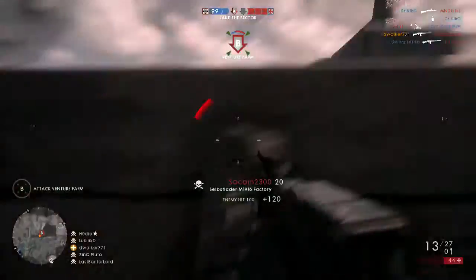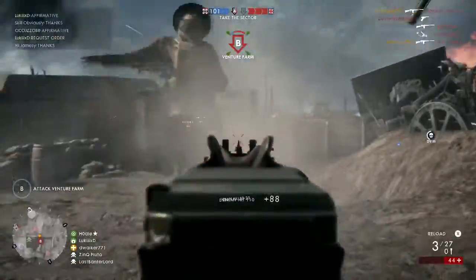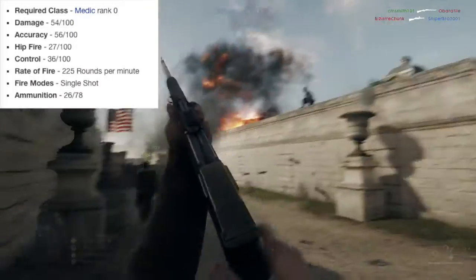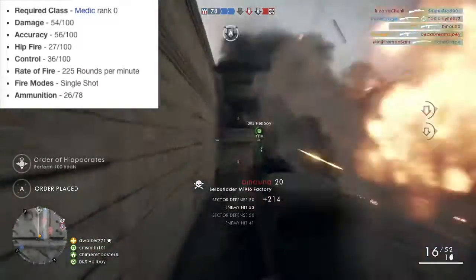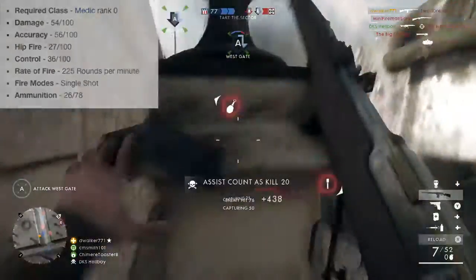The reason I like this gun the best out of the medic guns so far is because of its 26-round magazine. Now that's a big magazine — you can take out multiple targets quickly. Looking at the stats here, it's got 54 damage, 56 accuracy, 27 hipfire and 36 control. We can compare that to the other guns when we go through them later.